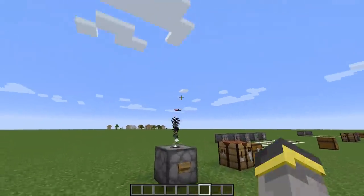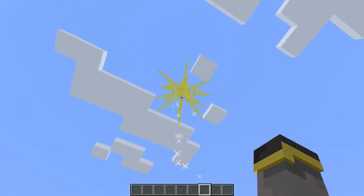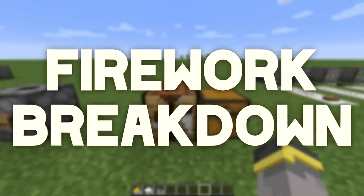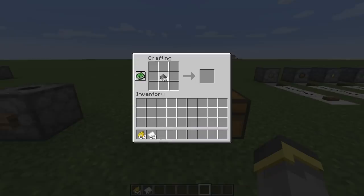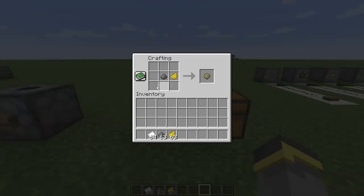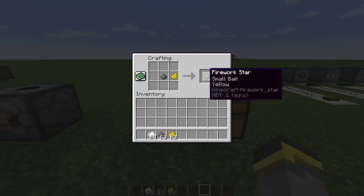Fireworks - did you know they're in Minecraft? I wouldn't blame you if you didn't, they're kind of hidden. There's a surprising amount of depth tied to fireworks too - they can get really really expensive. Let's start with the basics. Maybe you're trying to craft a simple plain yellow firework. Gunpowder and yellow dye in the crafting table will craft you a firework star. You can actually use up to eight dye at a time.